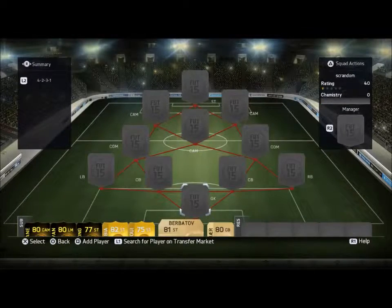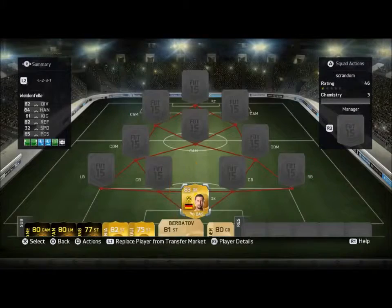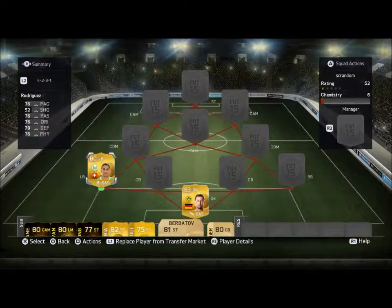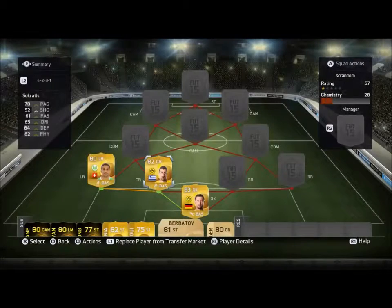Alright guys, so we've got the team — let's go ahead and introduce them now. In goal we've got Weidenfeller, looks to be pretty damn good. I've used him a couple times this year. He's got 82 diving, 84 handling, 82 reflexes and 85 possession — pretty damn good stats for an 83 overall keeper, pretty cheap. In left back we've got Ricardo Rodriguez, he's pretty damn good too: 76 pace, 76 passing, 76 dribbling, 79 defense and 76 physical — pretty well-rounded card. His in-form I've used before and that card's pretty good too.